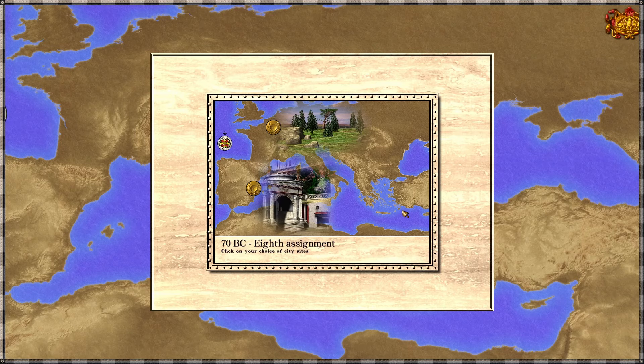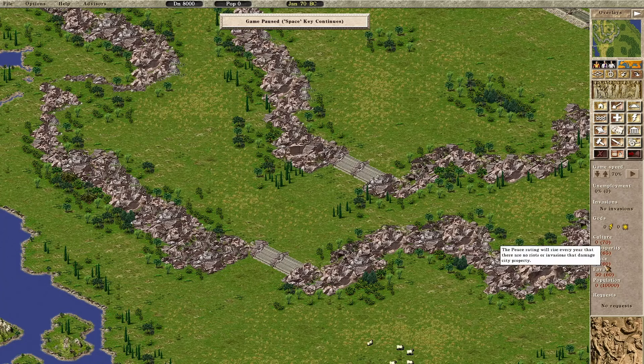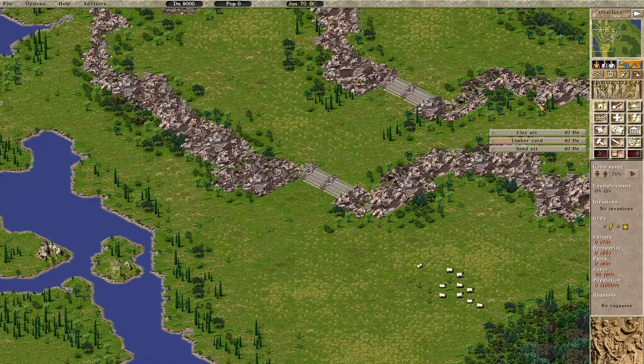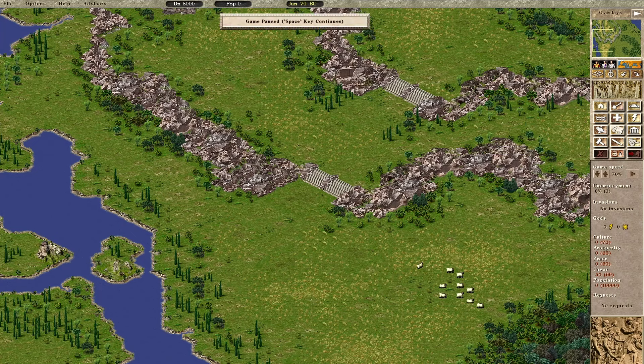Welcome back to Caesar 3 Augustus mod. We are on our 8th assignment today - Valencia, a fairly peaceful province. The goals are population 10,000, favor rating 60, peace rating 60, prosperity rating 65, and culture rating 70. Our farms have wheat, vegetables, olives, and vines - two good money makers. Raw materials are clay, timber, and sand, so we're missing iron and marble. Workshops available: wine, oil, furniture, pottery, brickworks, and concrete.